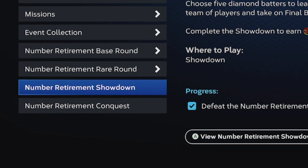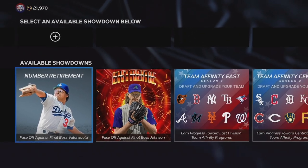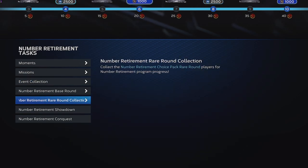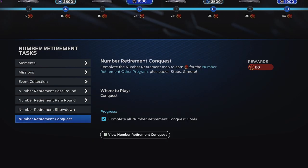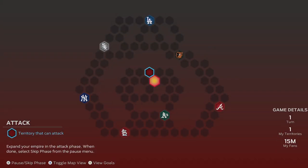Then I would go down and do the showdown — you get 20 stars for the showdown, and this is one of the easier showdowns they've put in the game. It took me about an hour and 15 to do all the moments and the showdown. Once you've done that and started unlocking players, build a squad out of all these players and hop into the Conquest map. You can complete this Conquest map for 20 points.